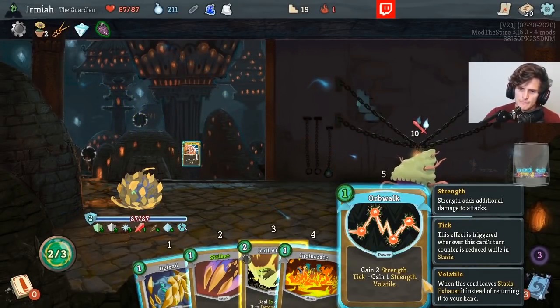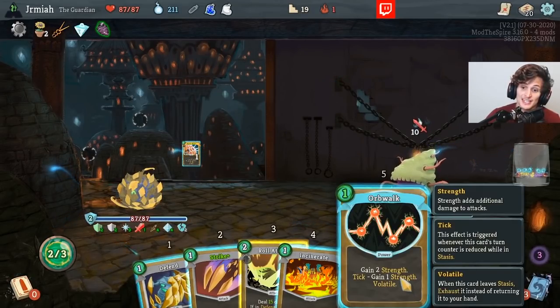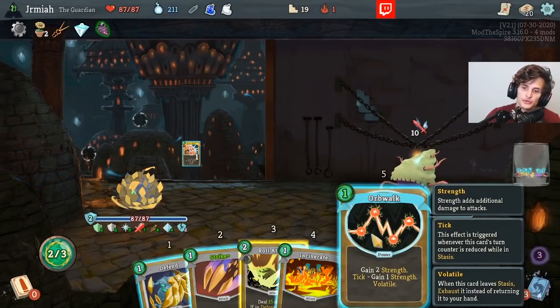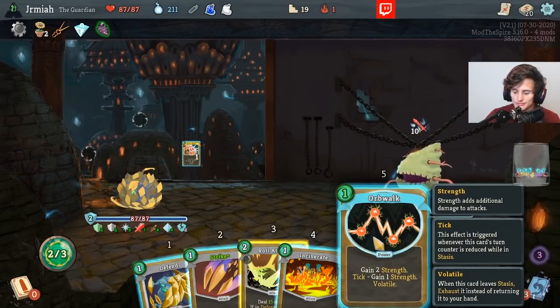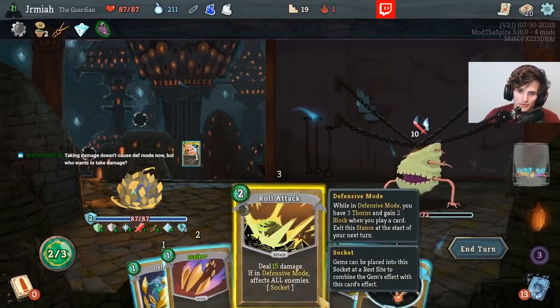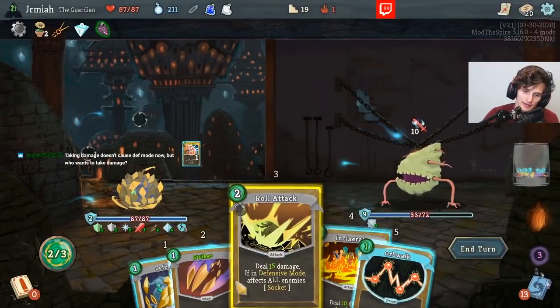Gain two Strength, and as it sticks you gain one Strength. So if you put this in Stasis — I remember this — there was a card where you dig through your deck, put this into Stasis, and you're getting like a Demon Form. You get it in Flame, I remember now.